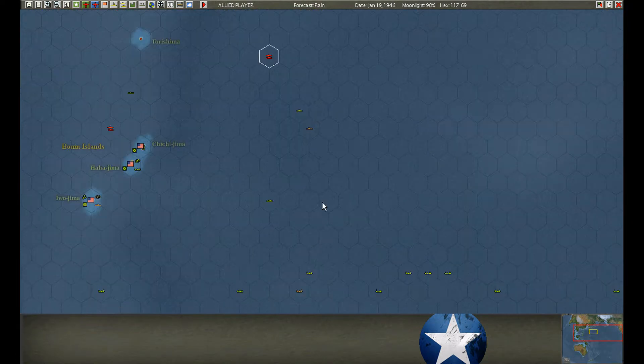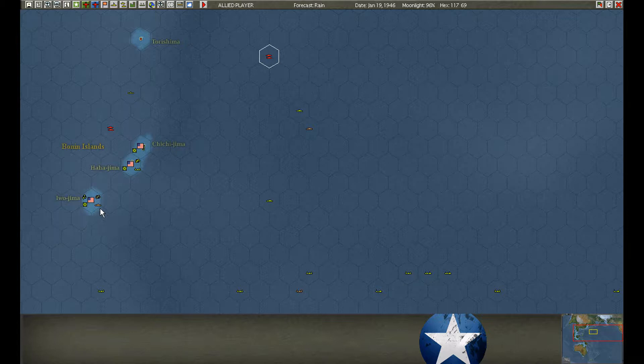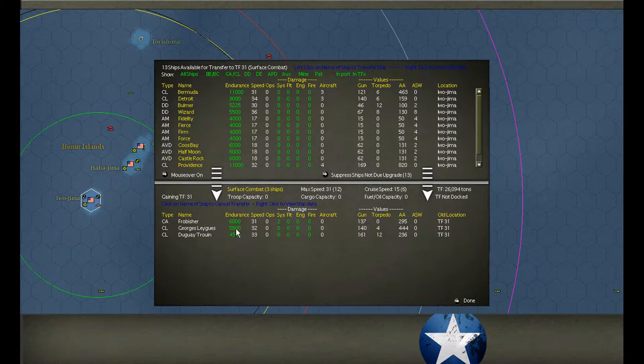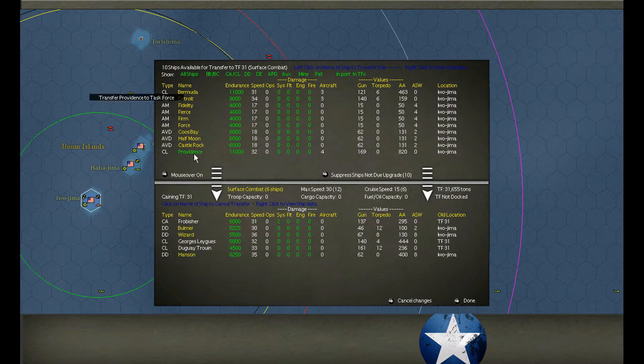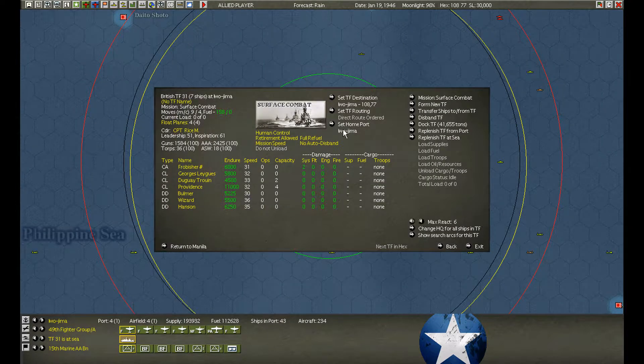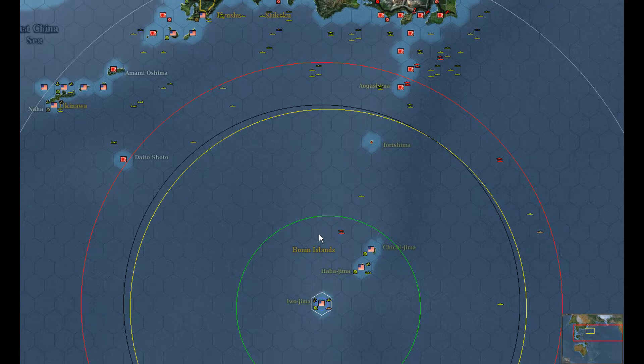We've got some action — contact! Destroyer, patrol boat moving west. The Frobisher just arrived along with two light cruisers. We'll put the Hanson, and I'm going to have to send off another light cruiser — the Providence has aircraft. Frobisher is slightly damaged but very short range. Moving to the west. Let's make sure the aircraft are flying — yep, they're flying. We should have a decent contact off these.